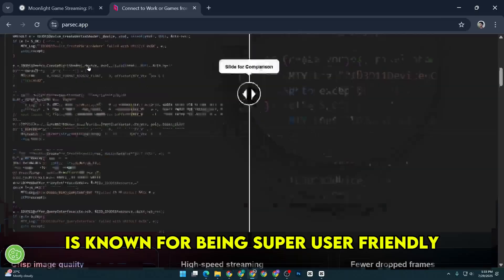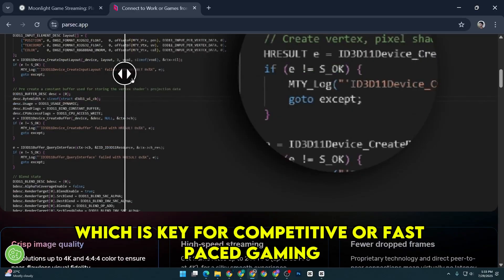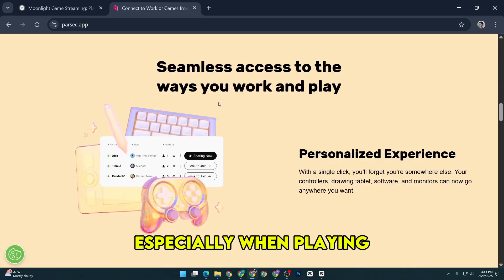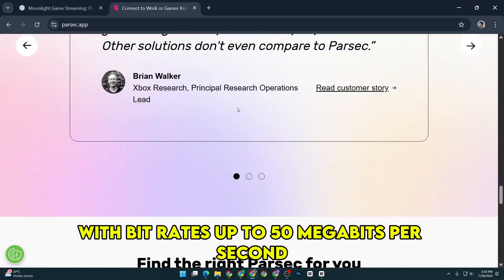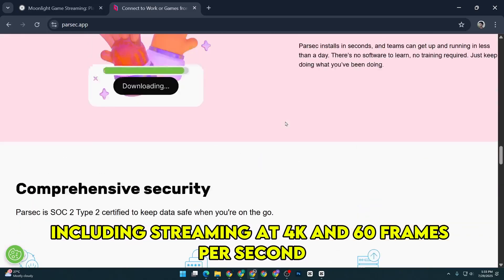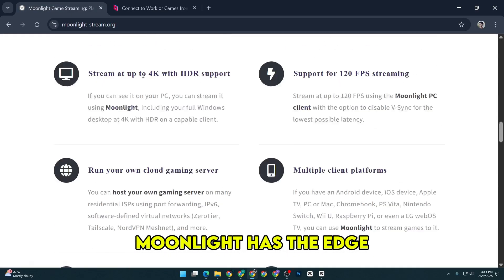Parsec on the other hand is known for being super user-friendly and optimized for low latency, which is key for competitive or fast-paced gaming. I found the responsiveness on Parsec to be a little better than Moonlight overall, especially when playing games that require quick reflexes. The stream quality on Parsec is great too, with bit rates up to 50 megabits per second, which is plenty good for most people, including streaming at 4K and 60 frames per second. But if you're really chasing the absolute best picture quality and have the network to support it, Moonlight has the edge.